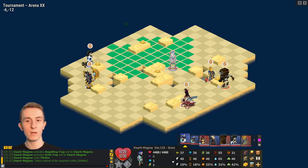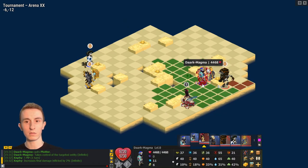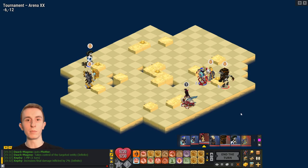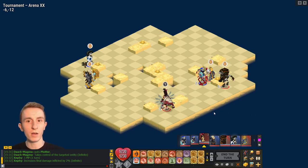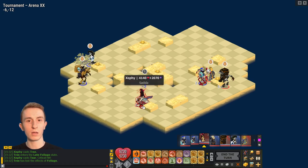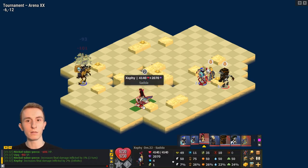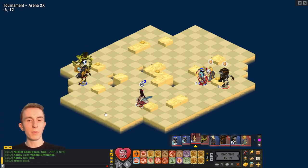He already activated a Repelling and Drift trap that he placed, then cast Plotter after, so his MP is accurate. That is quite annoying for me — I would appreciate a D-lock from teammates if they can. If not, I'm going to be wasting a lot of AP D-locking myself. It looks like he's going for an Earthquake — yeah, good play.